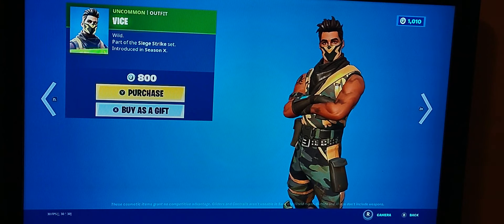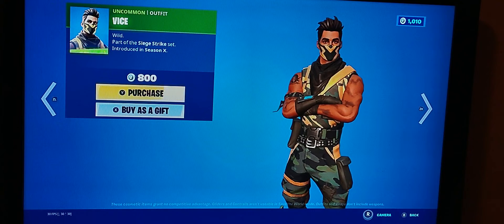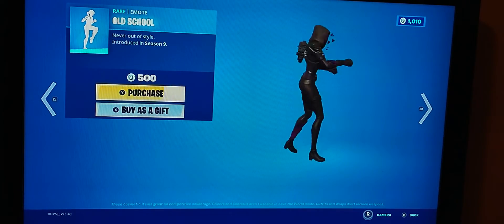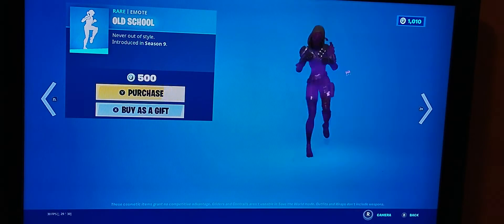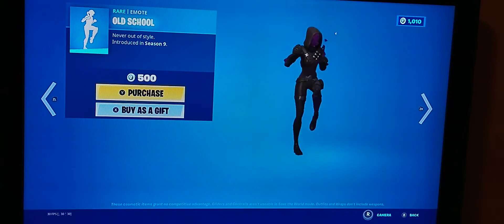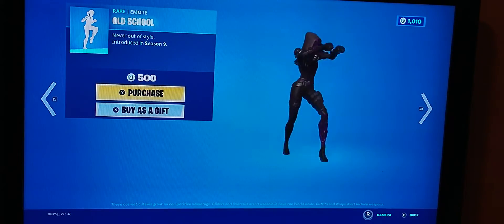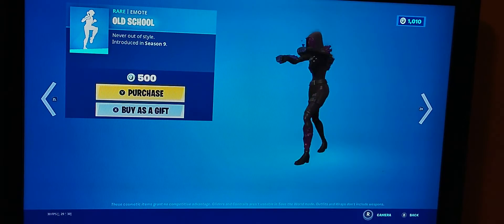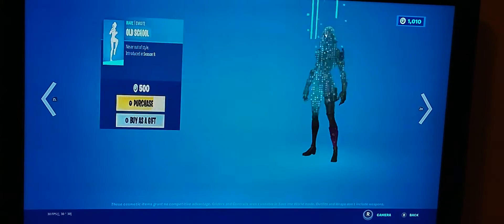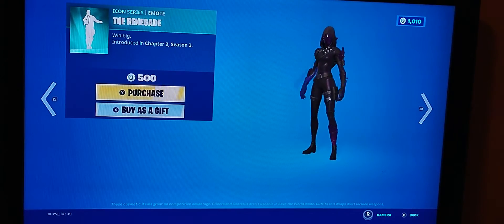Vice is back and hasn't come back in a long while. I like it from the fact that it has simple colors — camo, black, and yellow. Old School is back as well and hasn't come back in a long while. I like it because it could help you coordinate items. It is reactive. I'd suggest getting it, though I want to save a few bucks.